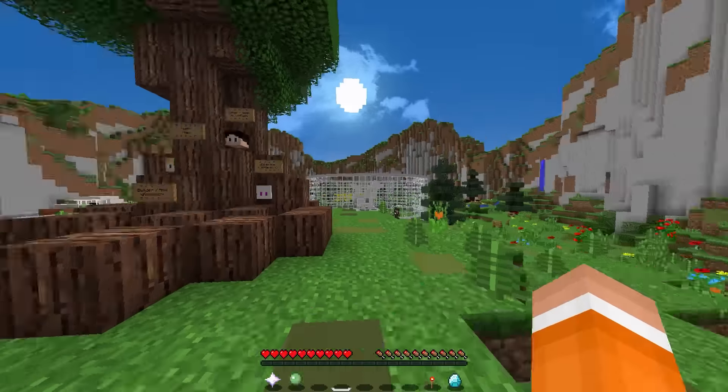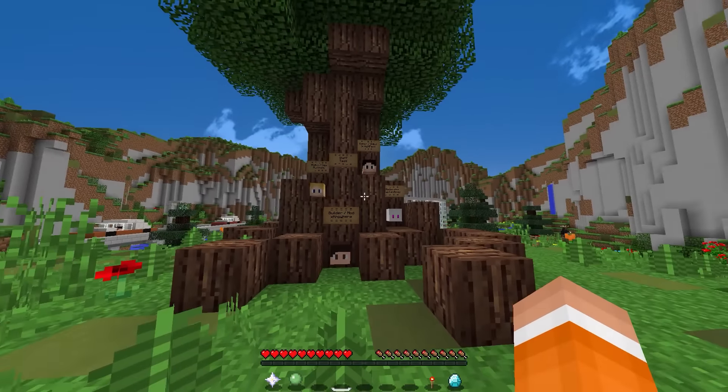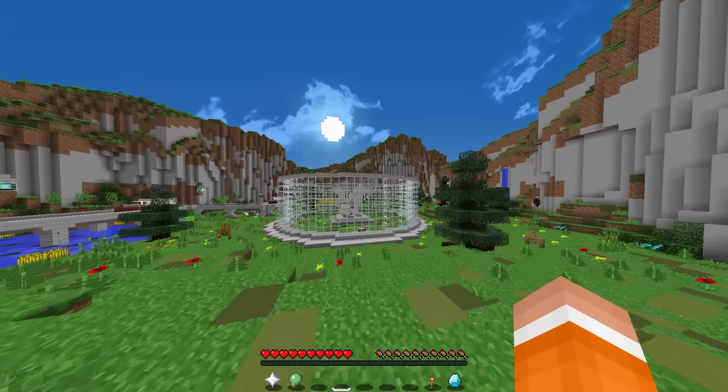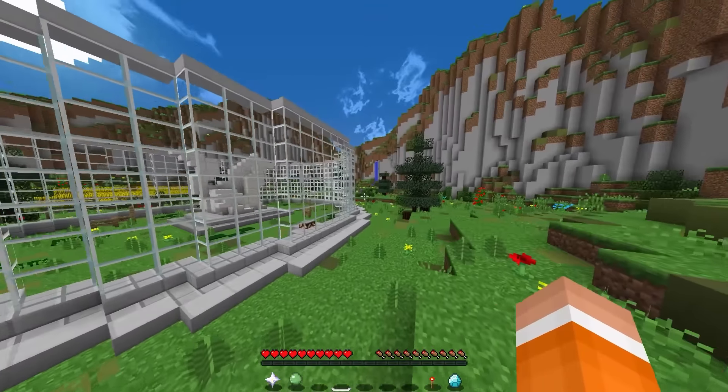So this is where you spawn when you log in. Over here we got these staff trees so you can see everyone who is on the staff team. This is just the general hub — this is actually one of the 1v1 arenas but you can just run around in here and do whatever you want.